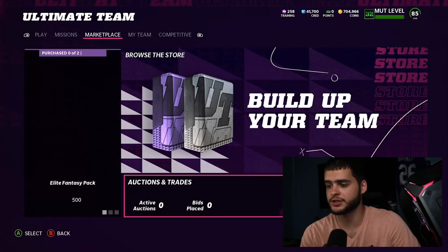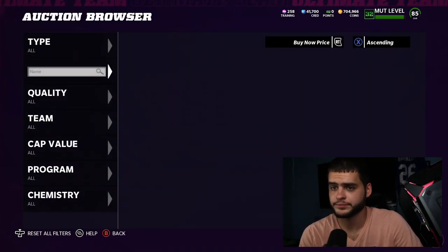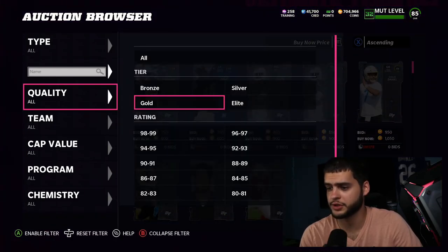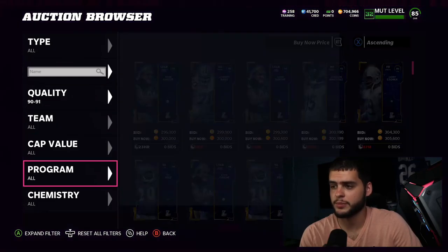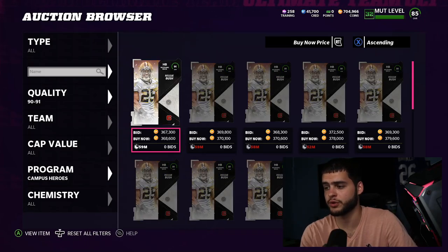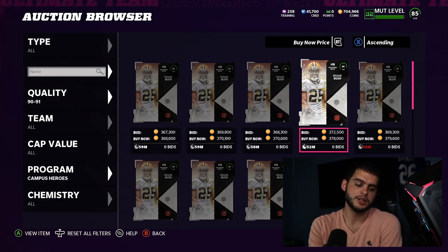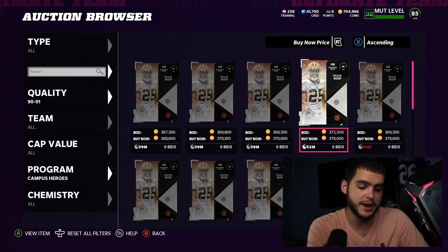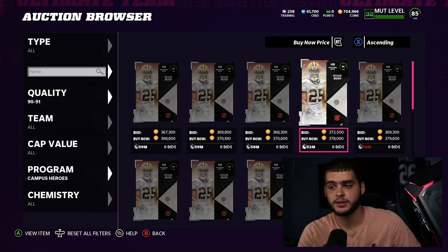Now go over to the auction block and check out Reggie Bush's Champion card, which is his 91 overall. Come over to the auction house, filter by highest overall, come to the program section and filter by Reggie Bush under the Campus Heroes program. You'll see that Reggie Bush goes for about 368k — you can probably sell him for around 375k if you put it up at night.